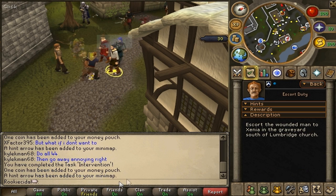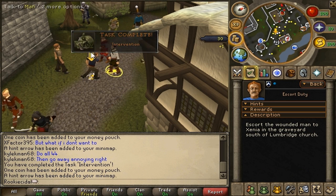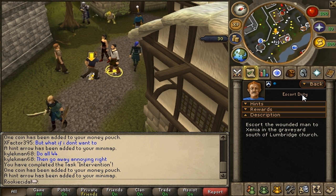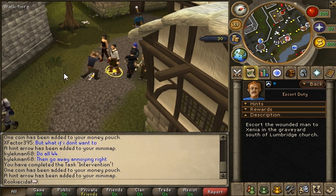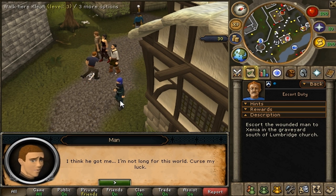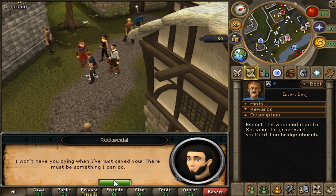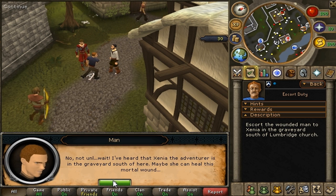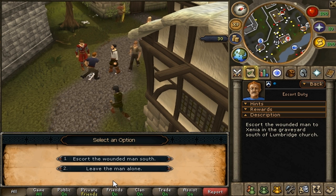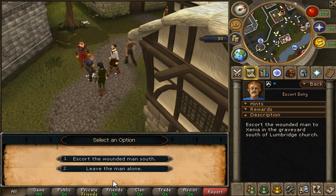I've completed Intervention, and now Escort Duty is my new task — escort the wounded man to Xenia in the graveyard south of Lumbridge Church. For anyone who doesn't know, this is the town called Lumbridge, which is pretty much the main town for rookie players. When you log in, this is the town you'll be in when you first create your account. There's a general store, a castle, and a bunch of quests here.